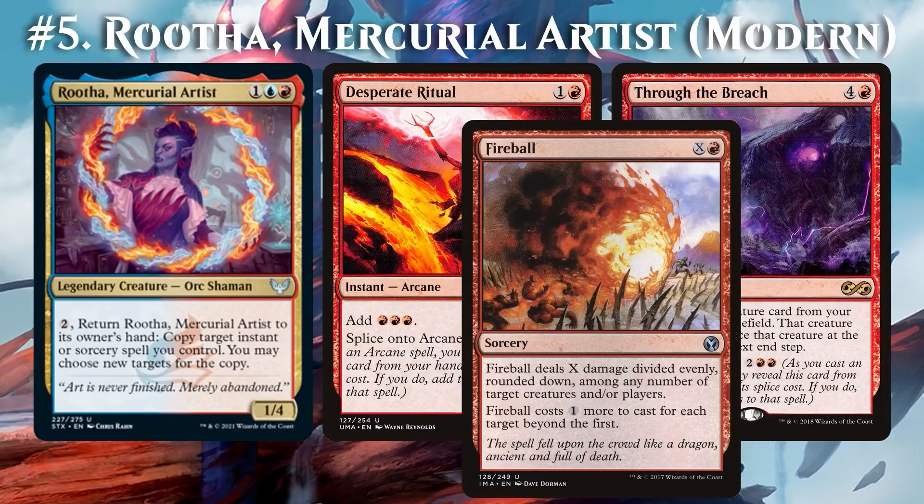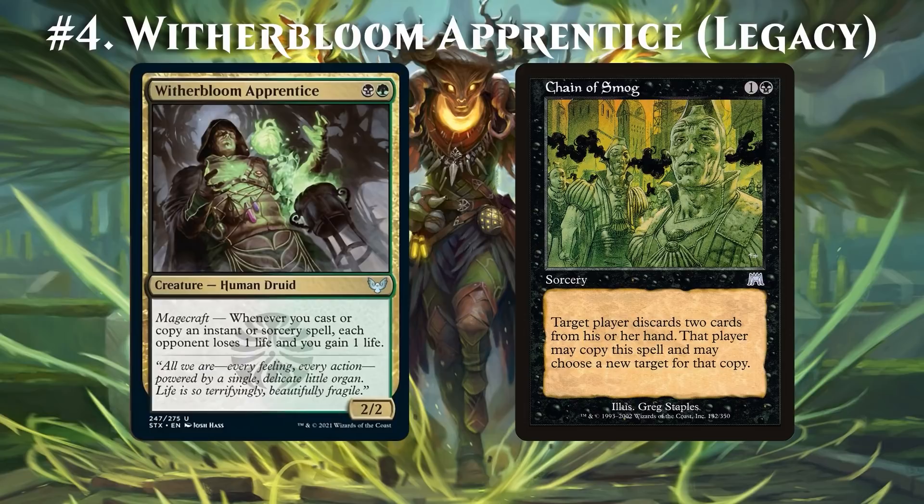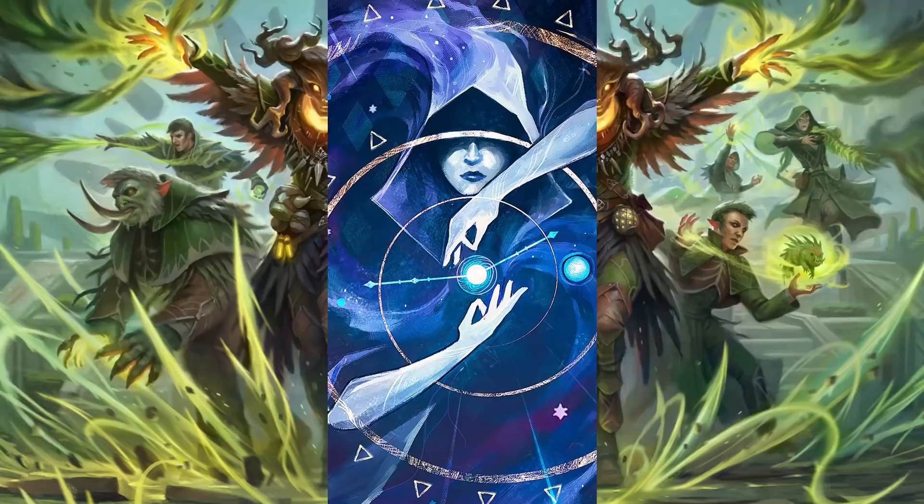The final combo with Strixhaven proper is based around Witherbloom Apprentice, and it's as simple as it is deadly. Cast Chain of Smog targeting yourself, and keep copying it. Each time, Witherbloom Apprentice drains your opponent for 1. So that's 2 cards, 4 mana, and infinite drains. Maybe that's still not powerful enough for Legacy, but at least it's a nice new option.